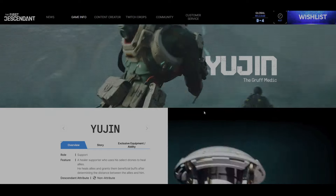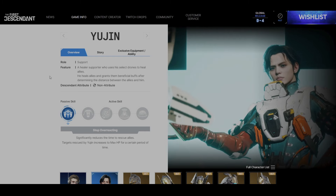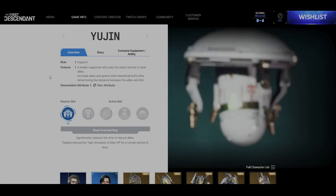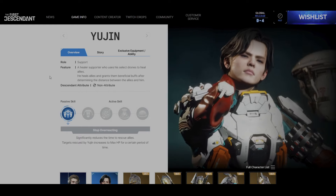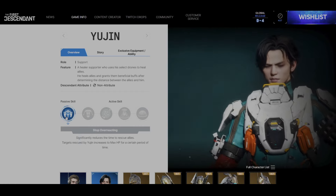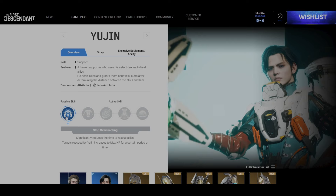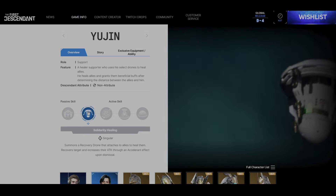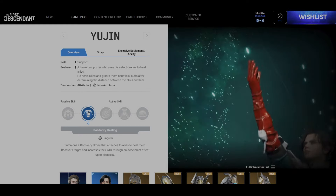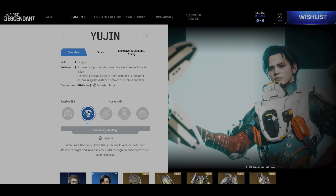Yujin, the Gruff Medic. Yujin's overview shows a role of Support — a healer support who uses select drones to heal allies. He heals allies and grants beneficial buffs after determining the distance between himself and his allies. Yujin's Descendant attribute is non-attribute, with the passive skill Stop Overreacting, which significantly reduces the time to rescue allies. Targets rescued by Yujin increase to max HP for a certain period of time. Yujin's first active skill, Solidarity Healing, is a singular skill that summons a recovery drone which attaches to allies and heals them, then recovers targets and increases their attack through an accelerant effect upon dismissal.